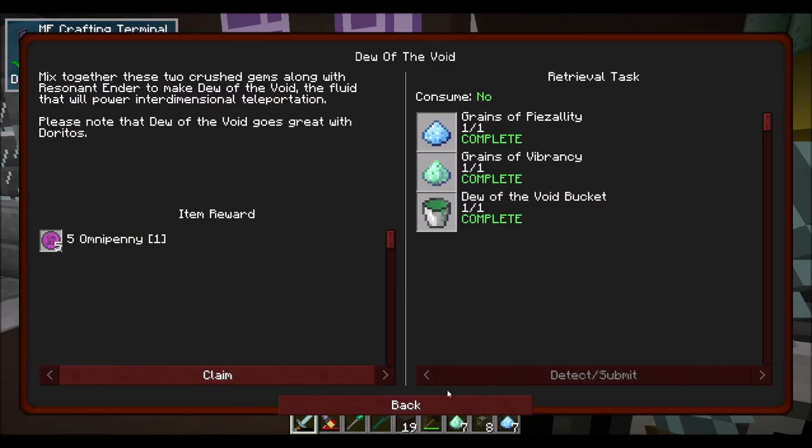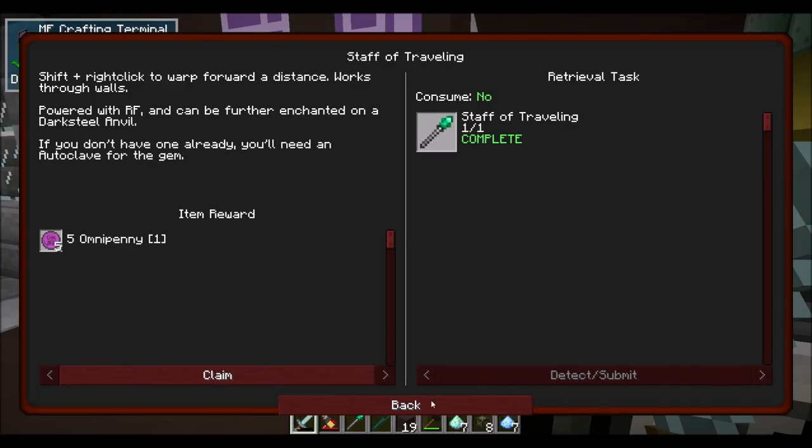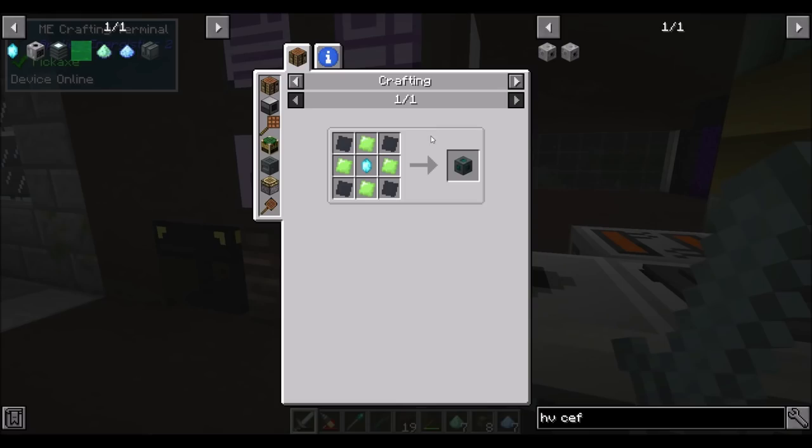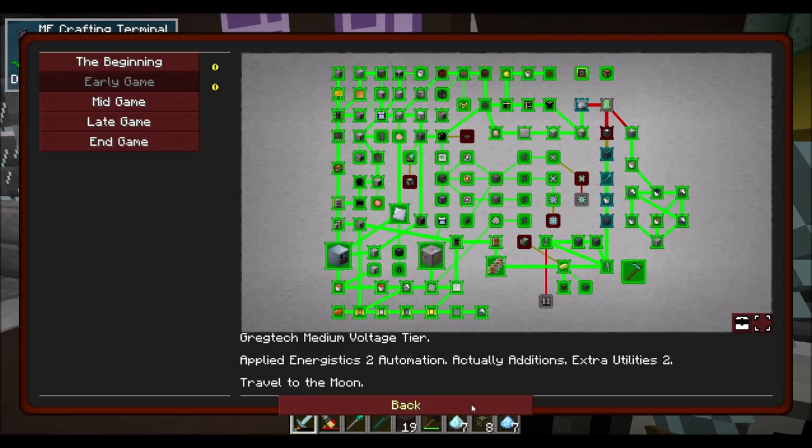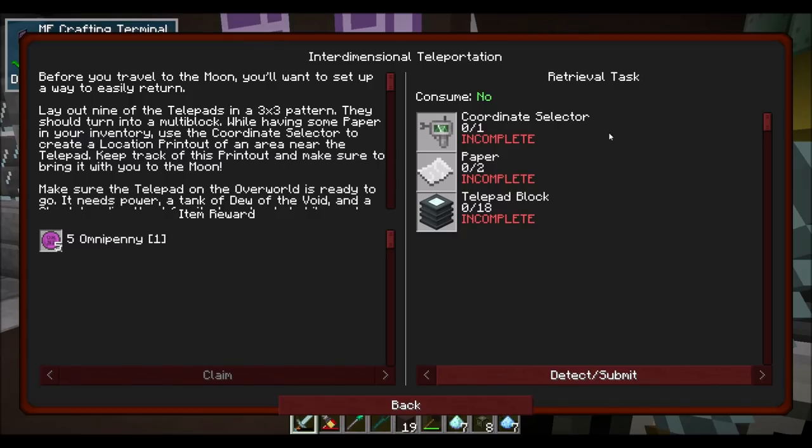Now we're making telepad blocks, and I'll tell you why. Once we got the dew of the void, we got the staff of traveling, and then we got travel anchors - one travel anchor equals a pulsating crystal plus four dark steel plates and four vibrant alloy plates. But the next quest recommends we set up telepads for interdimensional teleportation. The purpose of the telepad is similar to RF Tools' matter receiver and matter transmitter, but way more expensive. The telepad is Ender IO's way of doing things - you can link up to specific coordinates and specific dimensions to get where you want to go.